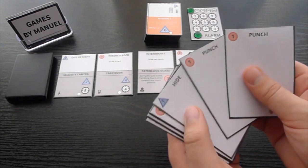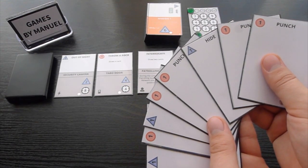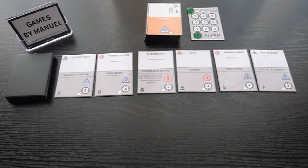Your starting deck is composed of 2 different cards: Punch and Hide. Each one gives you one type of resource — Fighting or Stealth. You'll use these to deal with obstacles in the enemy base.